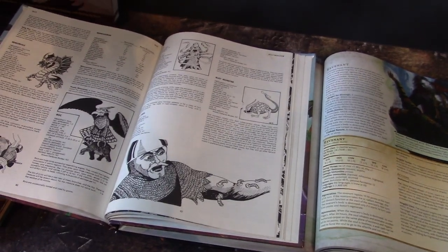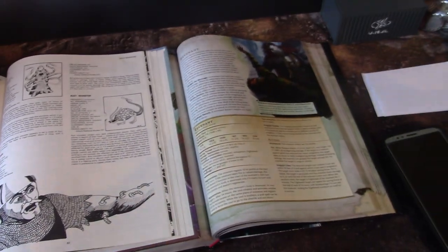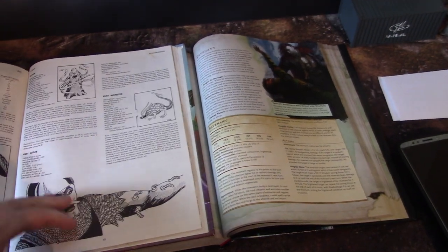You've got Roper — that's a really cool creature. Wait, we forgot Remoraz.